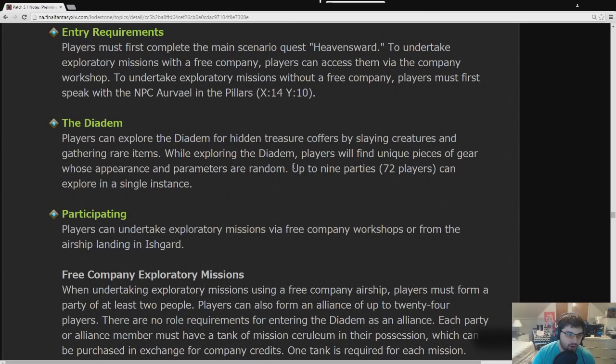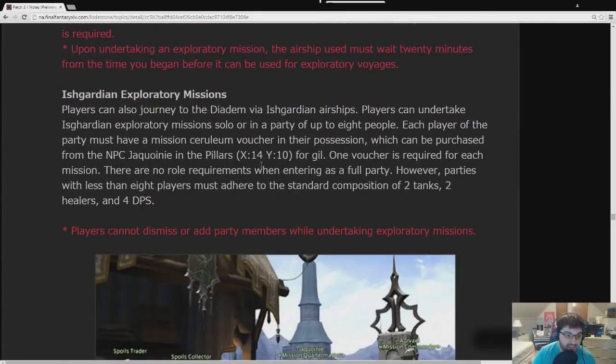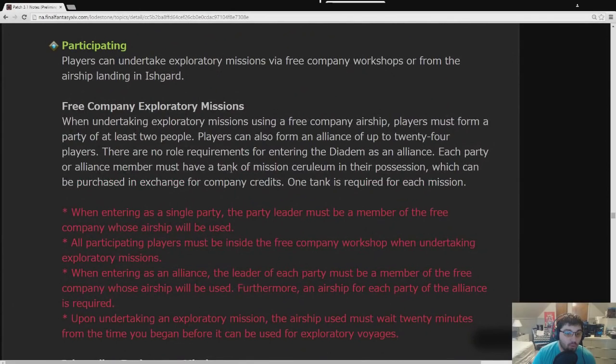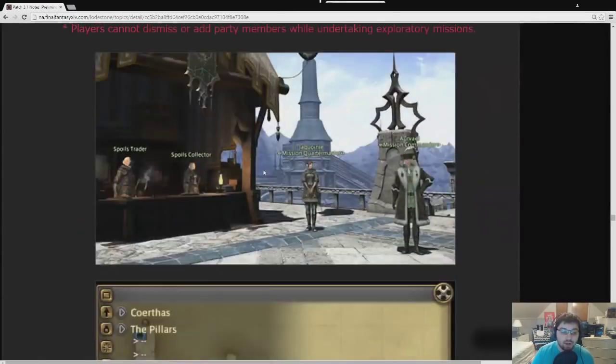There are hidden treasure coffers for slaying creatures and gathering rare items. While exploring the Diadem, players will find unique gear whose appearance and parameters are random. Up to nine parties can explore a single instance; after that, more instances will be created. Keep in mind you can only enter hard mode through free company exploratory missions. Hard mode doesn't have better rewards — it just has better drop rates and stronger monsters. All difficulties have the same drops; the only difference is difficulty and drop rates.